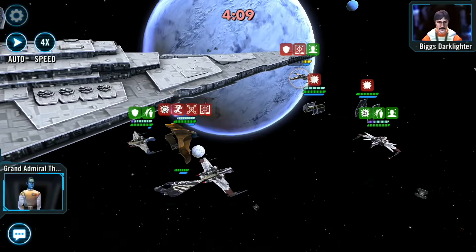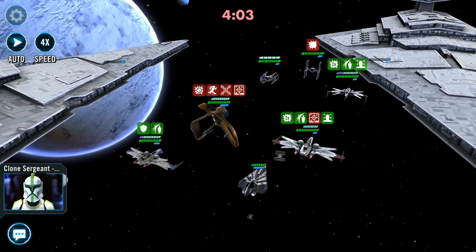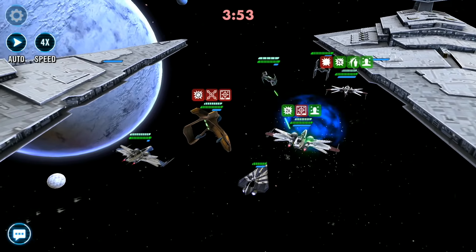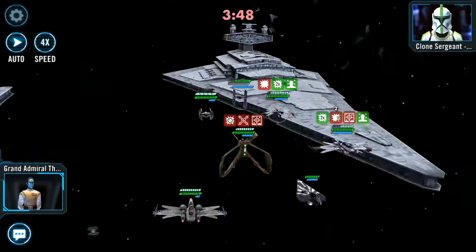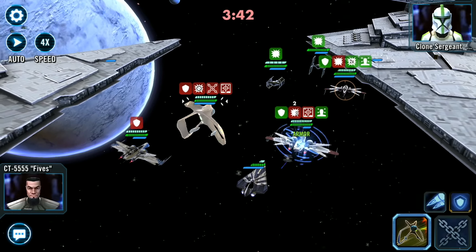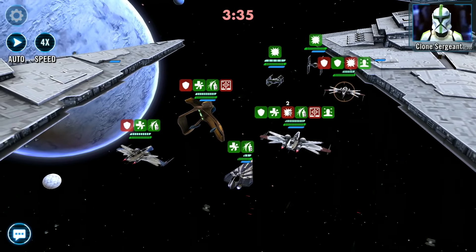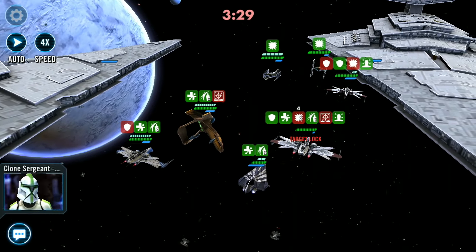Coming in at number 5 we have Clone Sergeant's ARC-170's Reinforcement Ability Structural Enhancement. This reinforcement can be used in any lineup. When the ARC-170 enters the battle it gains protection up and taunts while it has protection. This ship can be a pain when it enters the battle with its taunt, as the ARC-170 is capable of recovering its own protection with its special ability Overcharge. The really good thing about this reinforcement ability is that you do not need to add any omegas if you're not worried about the protection up, as it will enter at level 1 reinforcement with its taunt while it has protection.